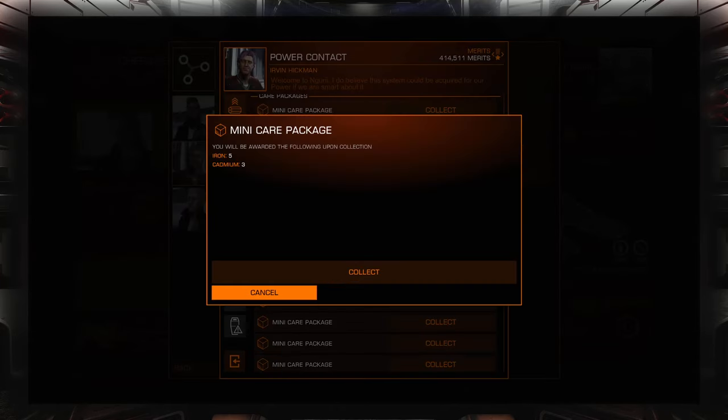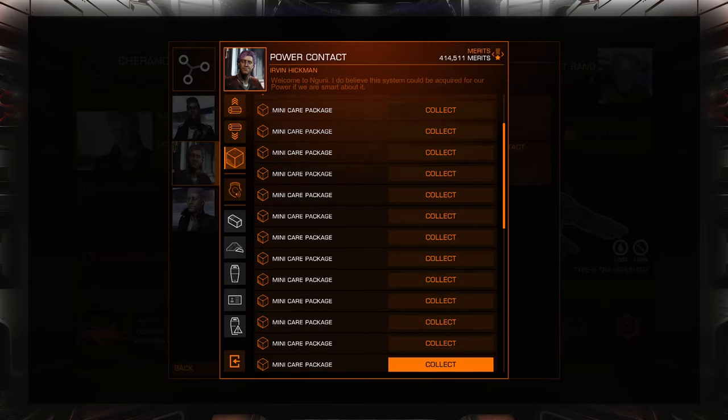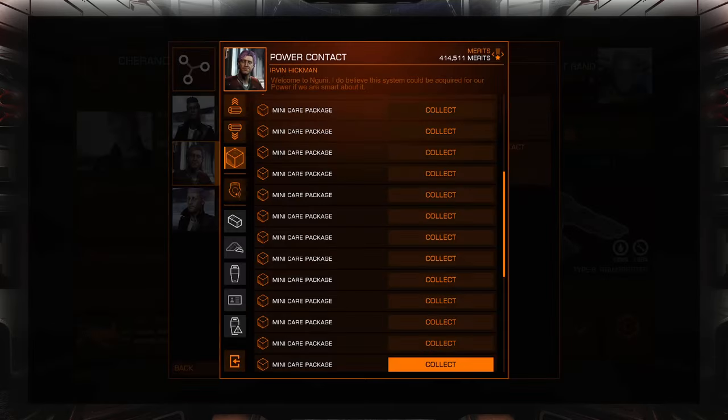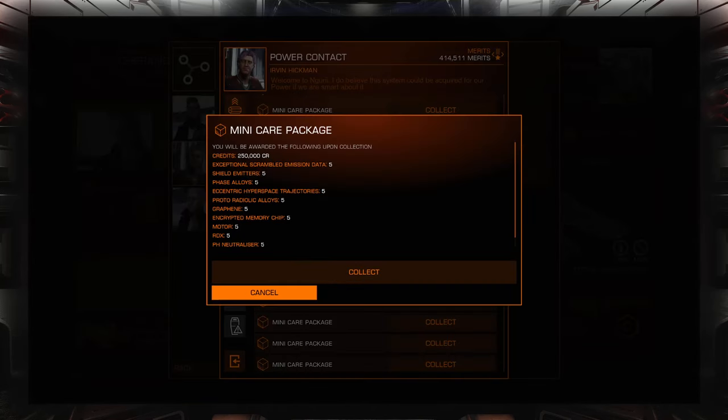You can see the things in these partial care packages are the things that I'm currently full on and it couldn't give me. I've got to have at least one that's still uncollected. There we go — here's one. So this is what a normal care package looks like. It's got a money component and it has about 10 different things in there that you're going to get.